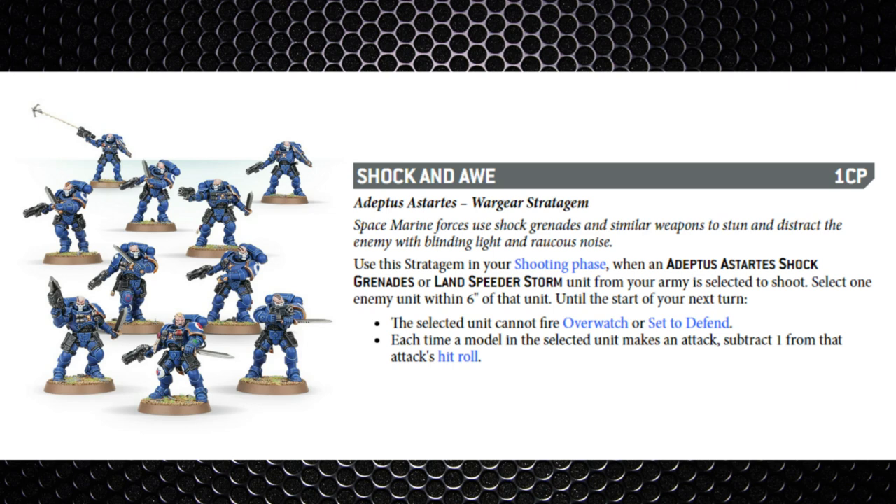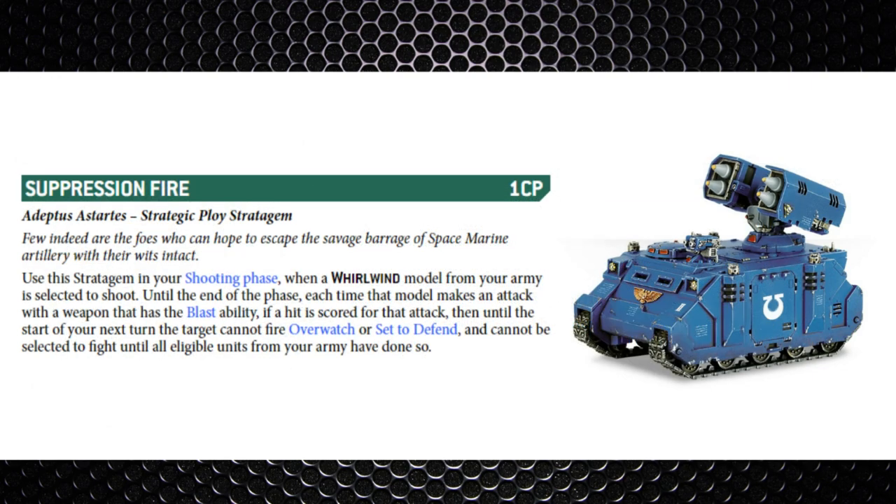Next is Shock and Awe — one command point — used in the shooting phase with a Shock Grenade or Land Speeder Storm unit selected to shoot. You select an enemy unit within six inches and until the start of the next turn that unit cannot fire overwatch or set to defend, and each time a model makes an attack you subtract one from the attacker's hit rolls. Another stratagem for the Reavers since you're never really going to be taking a Land Speeder Storm. With overwatch being less common this edition, it doesn't help this stratagem much.